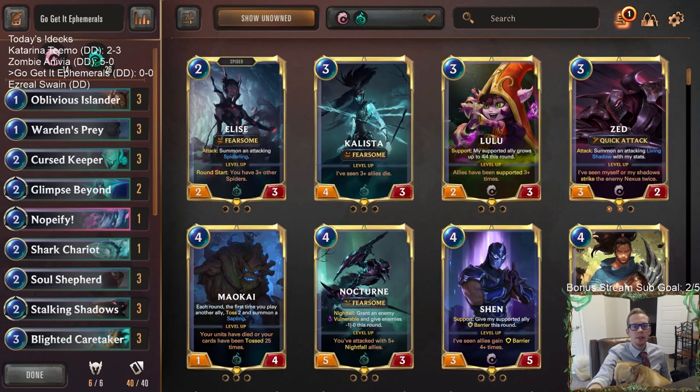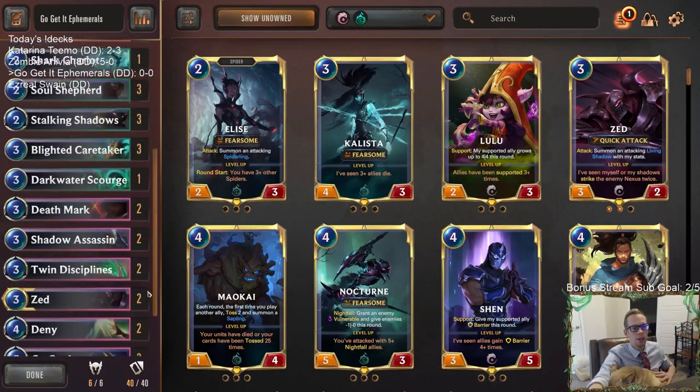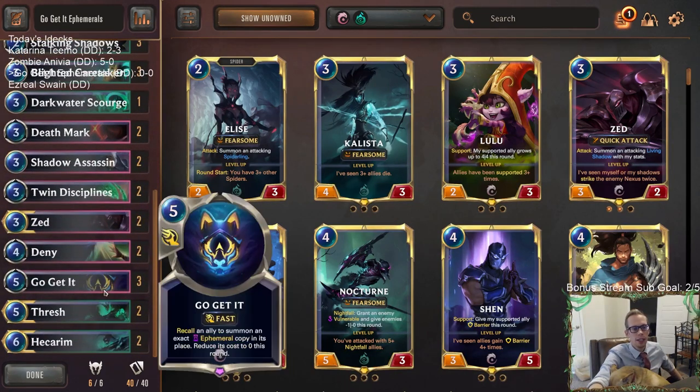Welcome everybody on Twitch chat and YouTube for some Go Get It ephemerals. We're playing a new ephemeral deck - a viewer-submitted donation deck. This one has a new KDA card, Go Get It. There isn't a specific combo with Go Get It and any particular ephemeral; it's really just a pretty good value card that whenever things are going wrong or we need it in the late game, it's going to be there.